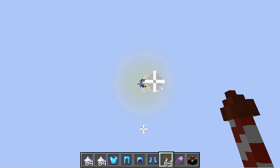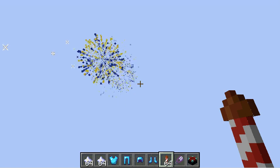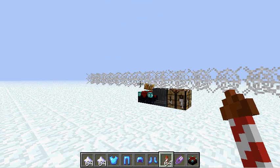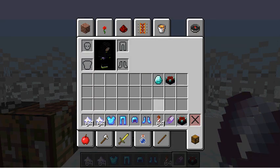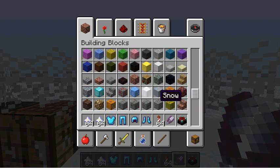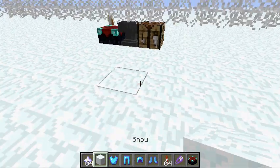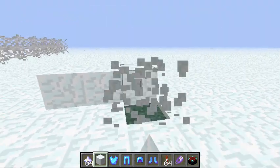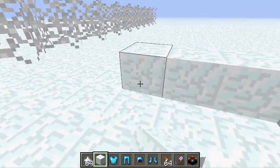Now we also have sounds on the fireworks and effects. As you see here there's some type of light coming, and I should maybe take some blocks and test how it works, like with these snow blocks.